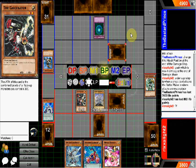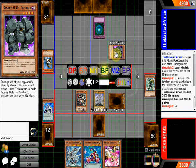There's a blind spot to gravity bind, and what I'm talking about is monsters under level one. During each of your opponent's standby phase, your opponent draws one card. This card must be in face-up defense position to activate and resolve its effect.